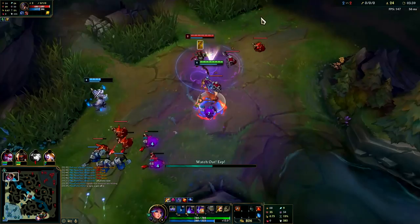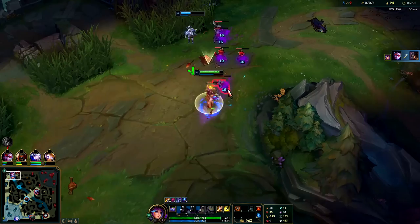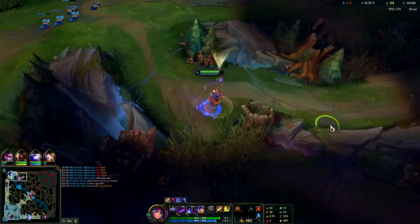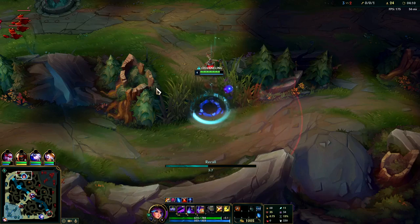We have our passive Q movement speed stacks so we're moving pretty quick. We threw out our W - it went through - then hit him with an E. Got our Dark Harvest stack and he's out of here. Helped with the AoE clear to maybe shove it into turret. Even in low elo, as long as you're not specifically trying to steal the last hits the person probably won't freak out. We're getting some Dark Harvest stacks and starting to scale.